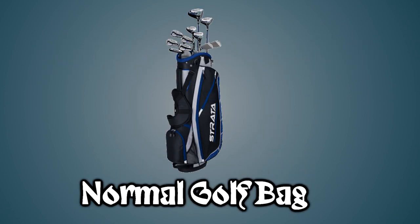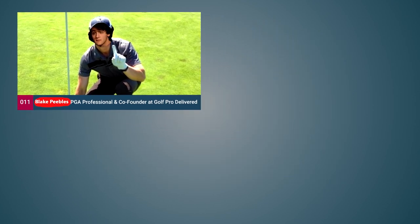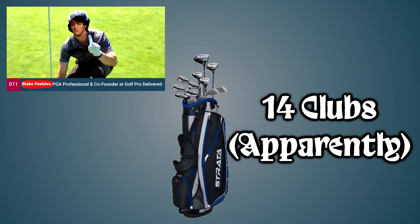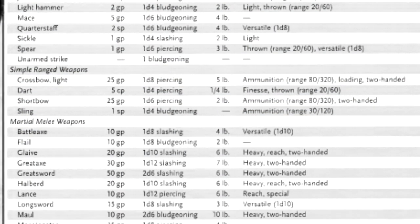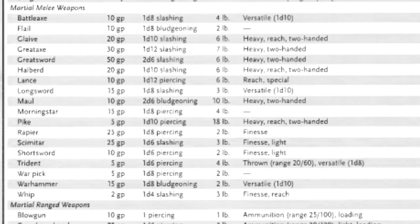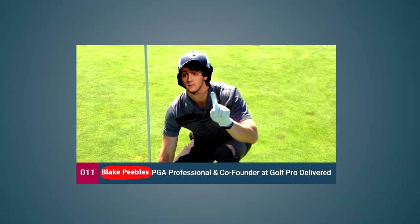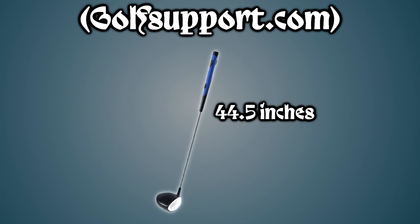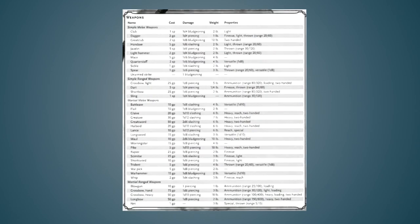Let's start with what a normal golf bag can usually carry. Seeing as I'm a veritable golf pro, I know off the top of my head that a standard golf bag holds 14 clubs — and I didn't have to consult the internet about it. That's a pretty solid start, but as far as I can tell, there are no golf club statistics in the PHB, so we're going to have to do some equating. According to my extensive experience with golf, the average length of a driver is 44.5 inches and they're very thin along their length. This is reminiscent of a particular weapon that does have statistics in the PHB.